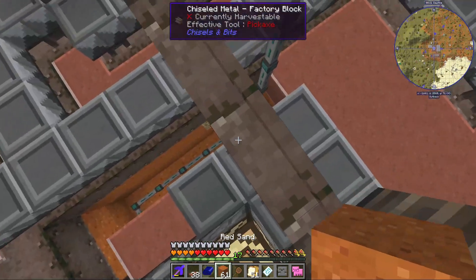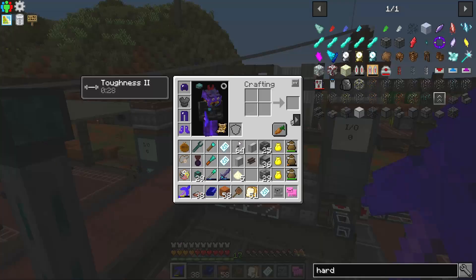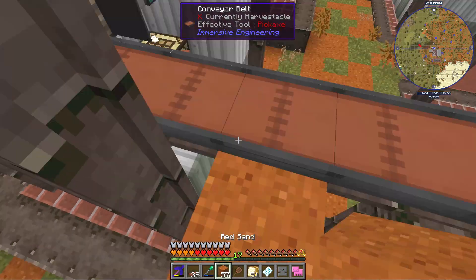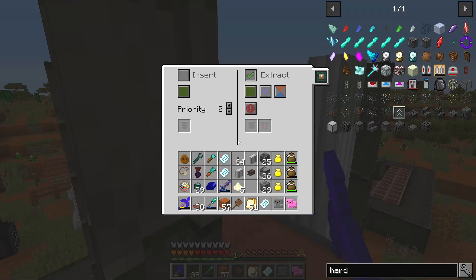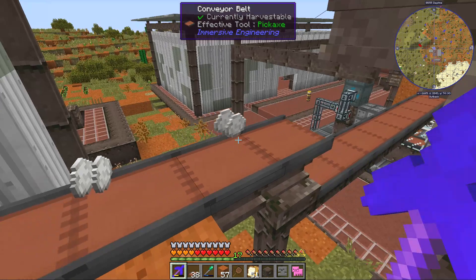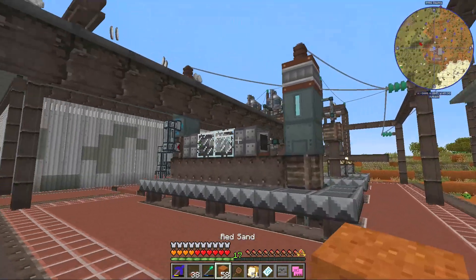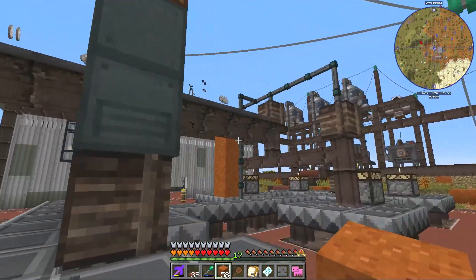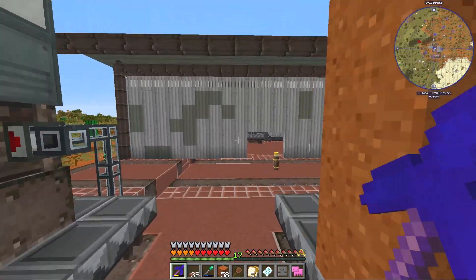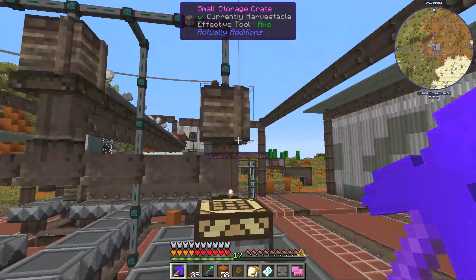We've got some fresh milk ending up in both small storage crates — excellent. And we have set this thing to round robin. Let's just make 100% sure — yes, set to round robin. When we get the salt going, that salt should end up evenly distributed amongst those two things. Round robin enabled and always active — there we can see the salt traveling along the conveyor belts. The salt is traveling and should end up in that storage container over there. Beautiful.